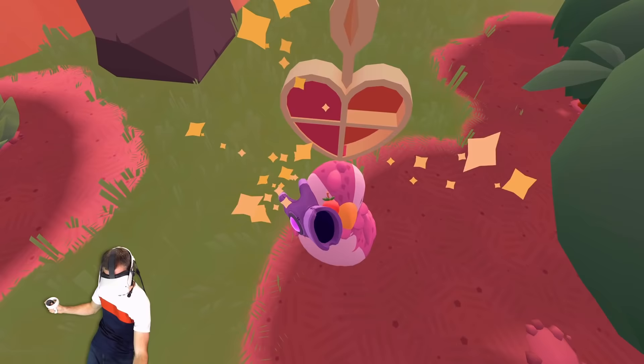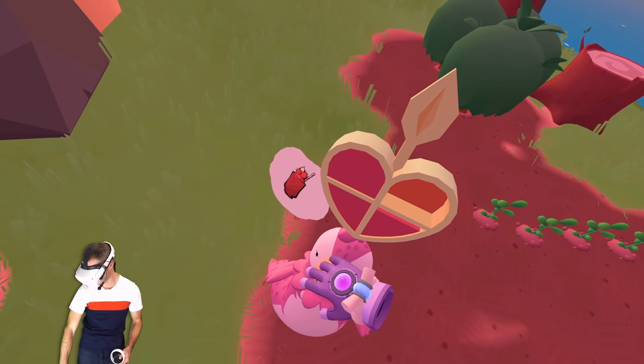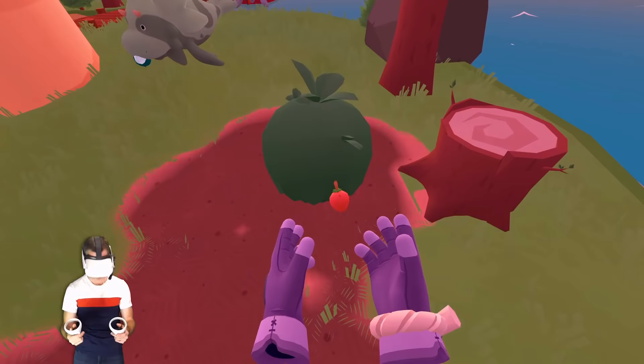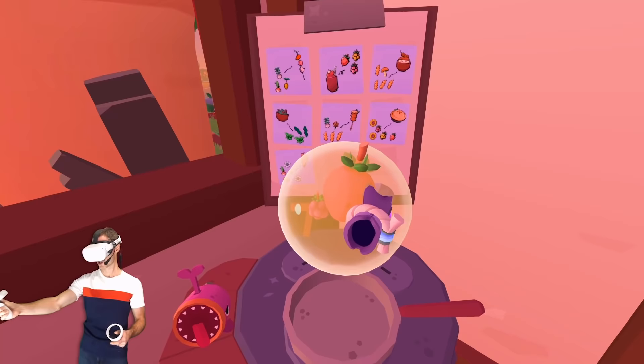Just going to throw that on the ground — I'll pick that up in a minute. You're going to want some special kind of food, right? Strawberry sundae, of course. Come on, strawberry — grow. This thing takes a long time. Got to use my magic hands to grab it. It's almost ready. Chuck that in there — bang, got ourselves a sundae.